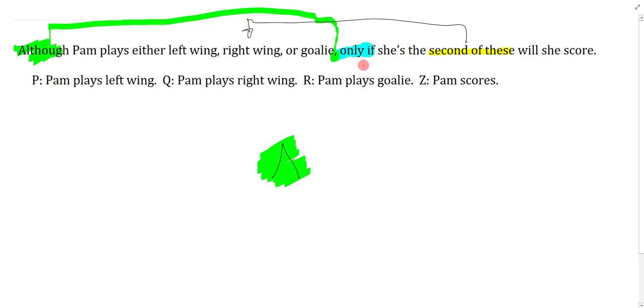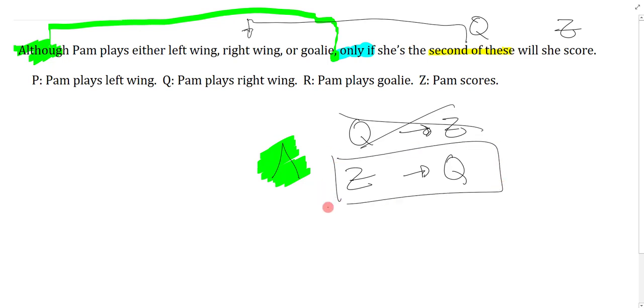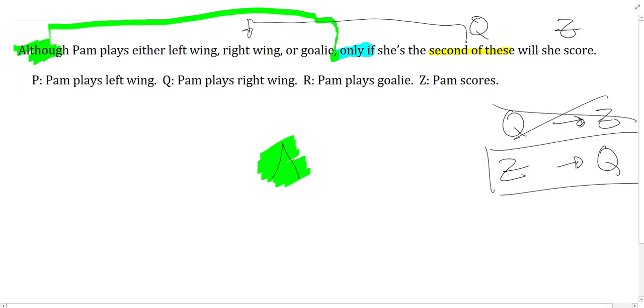I'll do the harder part first: only if Pam plays right wing will she score. Right wing is Q, score is Z. Without 'only' it says if Q then Z — Q arrow Z. With 'only,' it reverses: Z arrow Q. So the answer is Z arrow Q, and I'll put brackets around it.